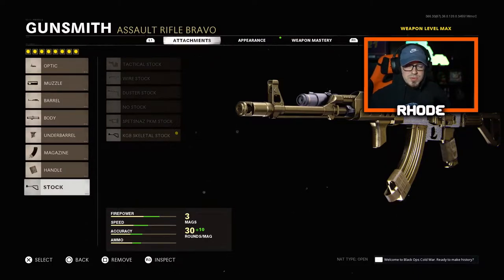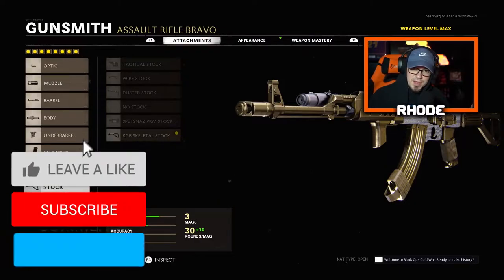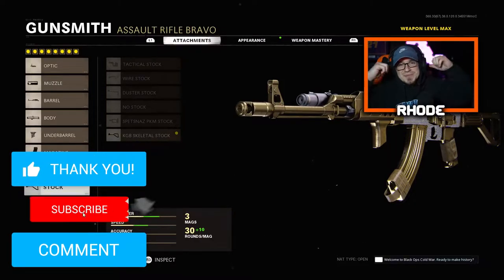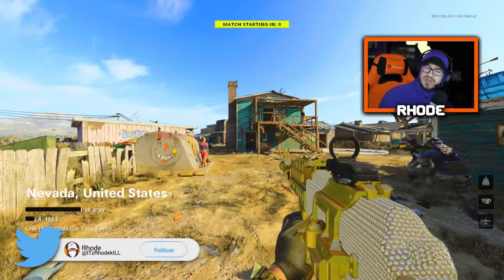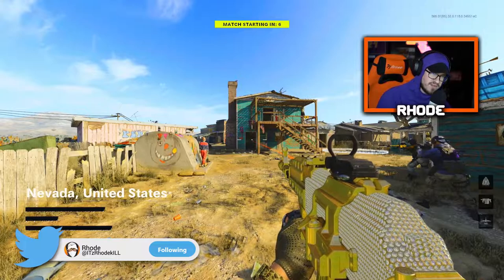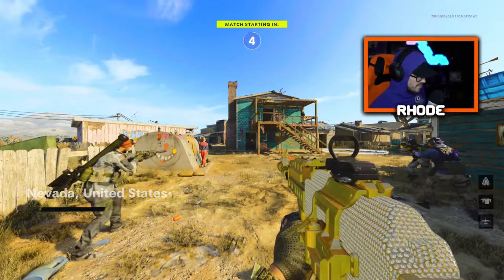And stock: KGB Skeleton Stock. Try this out man, this thing absolutely shreds — we go absolutely insane with it, you guys will see in the gameplay. That's all I have for you today, make sure to smash that like and hit the subscribe button down below. Alright YouTube, the best Season 2 AK-47 class — let's see what we can do.